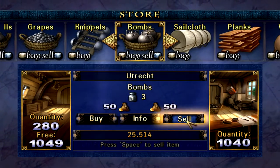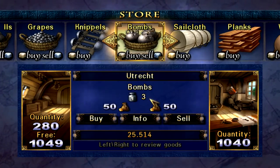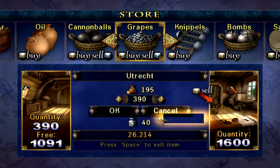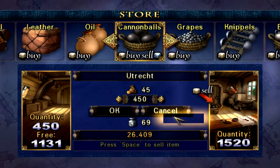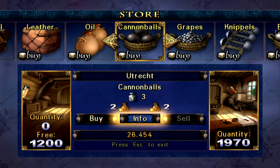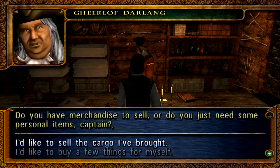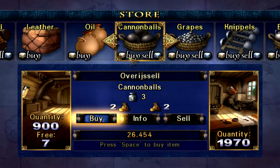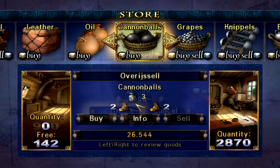Yeah, the bombs as well because this is not my ship, is it? I'm looking at the other ship, right? Utrecht, right, okay. Sell all this crap. Cannonballs. 45 bucks, alright. Now this is Utrecht, right? Yeah, okay, so Overijssel. Sell all the cannonballs.